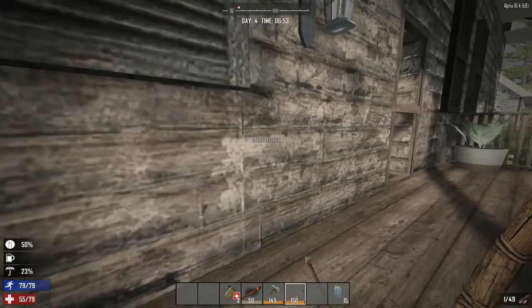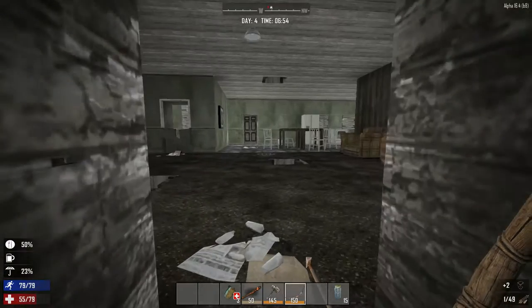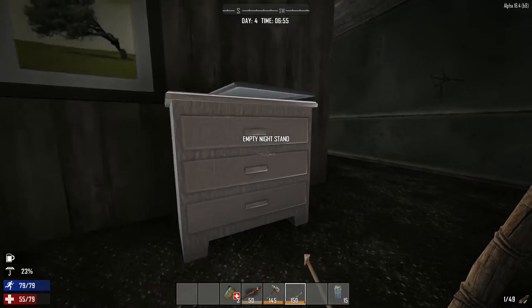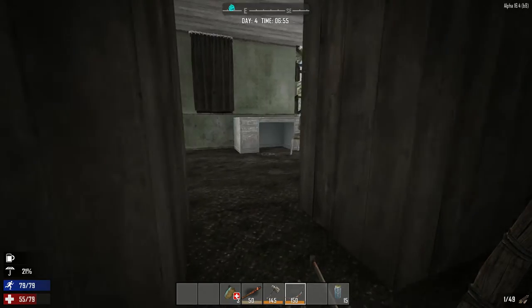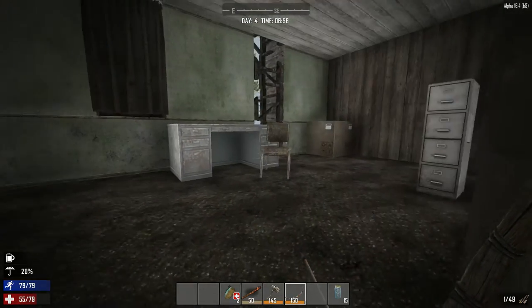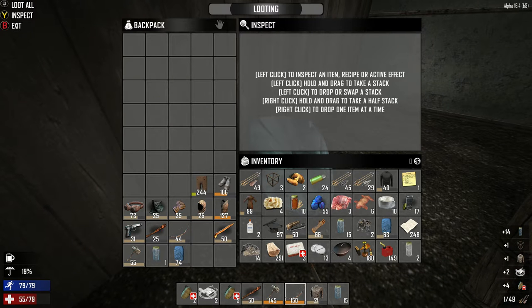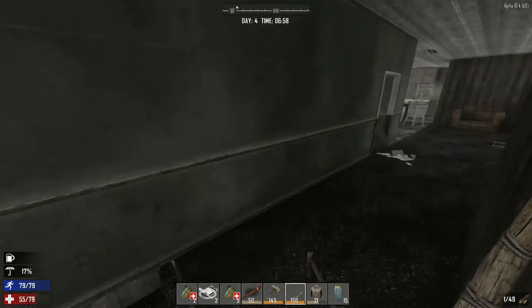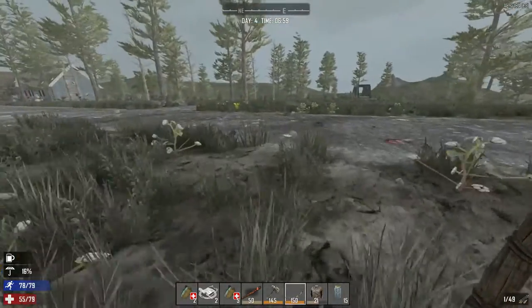Hopefully that zombie still isn't there by my bag. Let's grab these frames out of the way first. Move slowly and let's see — I don't like this, but nobody in here. Grab all the stuff — obviously I'm full, so I'll go dump this stuff.